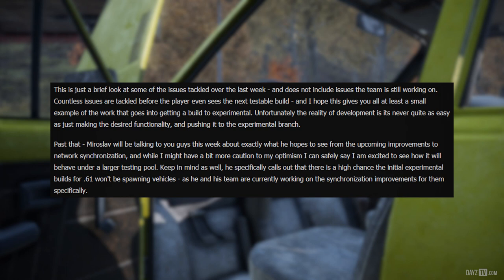Unfortunately the reality of development is it's never quite as easy as just making the desired functionality and pushing it to the experimental branch. Past that, Miroslav will be talking about exactly what he hopes to see from the upcoming improvements to network synchronization. Hicks can safely say he is excited to see how it will behave under a large testing pool. He also calls out that there is a high chance the initial experimental builds for .61 won't be spawning vehicles, as he and his team are currently working on the synchronization improvements for them specifically.